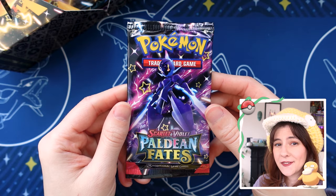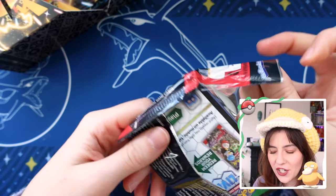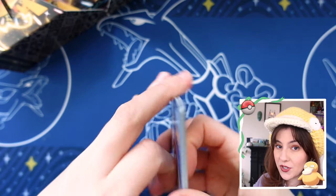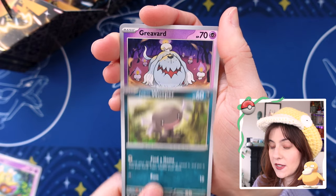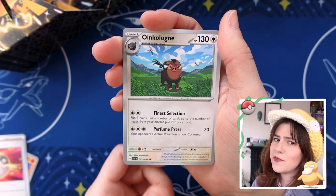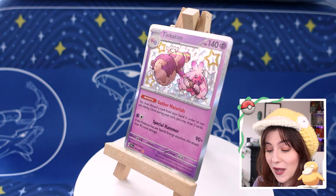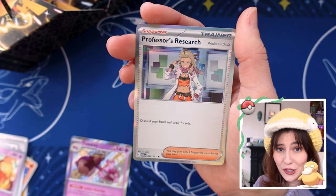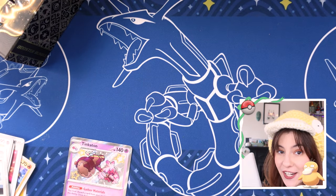Hopefully we get at least one pull. First pack magic — Tinkaton is going to bring us luck, I feel it. Imagine if we actually got the Mew, or the Sableye, the Klive. Still looking for that Klive — I think I'm just going to buy it because we've opened so many of these. But we shall see. Tinkaton! Do we have Tinkaton? I love her. I have the feeling we do, but I don't care because I love her so much. So good — first pack magic, we got our shiny. I checked my trusty binder and we did have Tinkaton already, so it's a repeat, but it's all good. I love her no matter what.